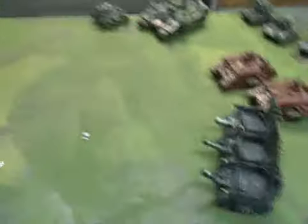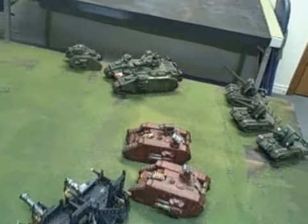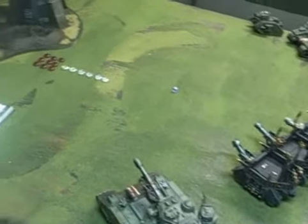Now witness the power of this fully armed and operational battle station. I've been wanting to say that all day long. So we've got a 2,500 point Warlord Titan in this corner versus 2,500 points of Renegades — every single tank in the studio that I could find. That adds up to actually a little bit more than 2,500 points, just to prove a point.